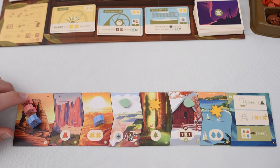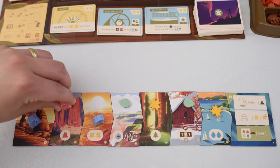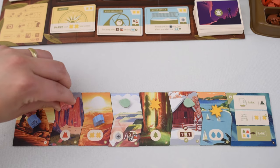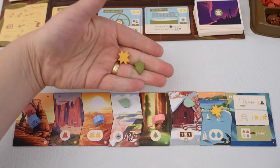Now the player sitting to their left, in this case the pink player, is ready to take their turn. They have the same movement rules — they must move at least one space in the direction of the trail end and can move as many spaces as they like. Except they may not move into the space of a hiker that is already on the trail. So for example, moving to an occupied space is not okay, but they can move to any unoccupied space or even the trail end tile. So let's say this person goes to the forest, collecting one forest token and also the sunshine token.